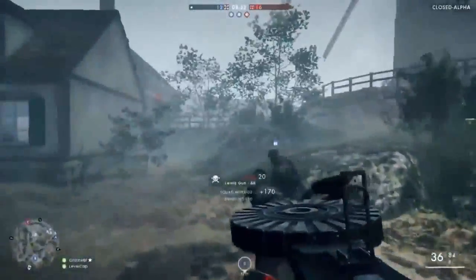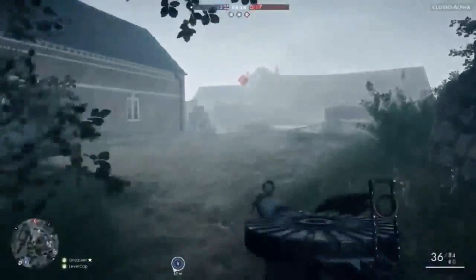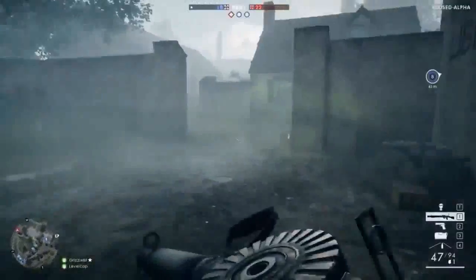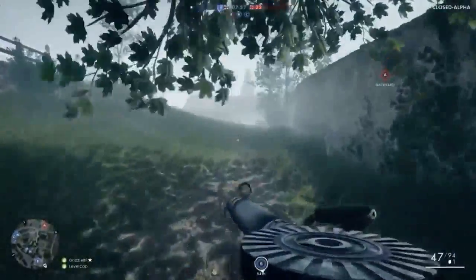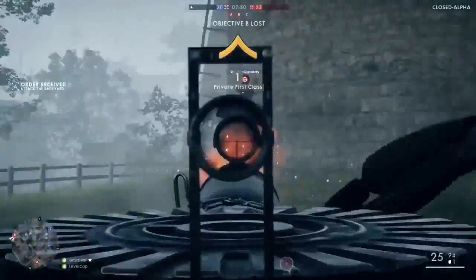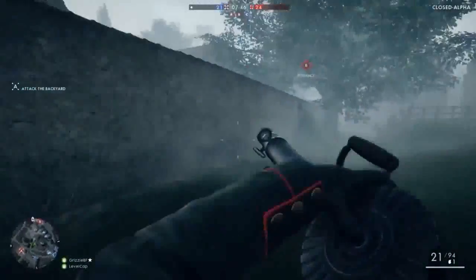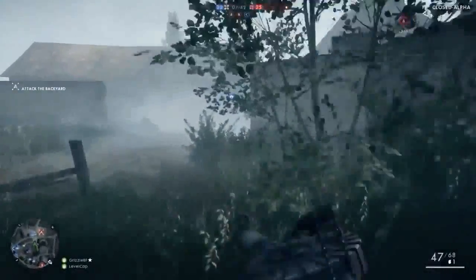Hello guys, welcome to Battlefield 1. This is gameplay from the EA Play event. So this is the support class — your basic LMG spray-down-corridor class. That guy's main gun is an LMG. The two things he carries around are a tripmine and an ammo pack. He's essentially the same as in Battlefield 3 and 4.